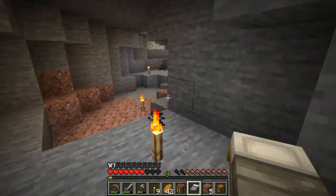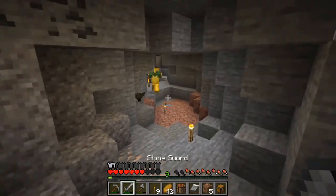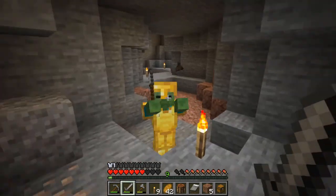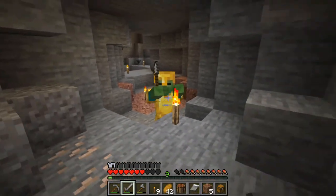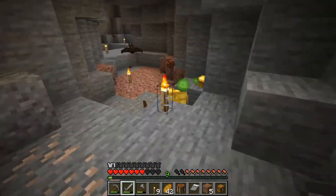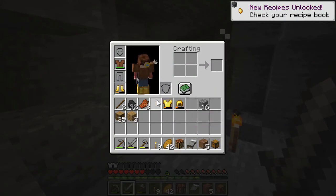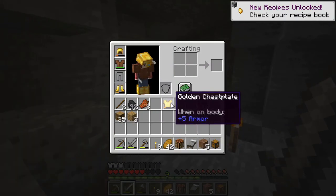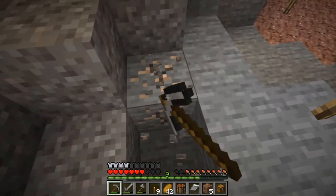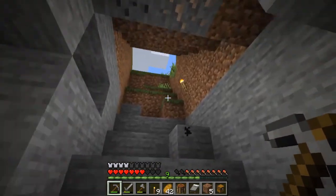After getting rid of the zombie and running away from the skeleton, this guy decides to pop out of nowhere — I did not see him at all when I was running away. At least he gave me some good armor; I mean, it's gold, but it's better than what I had. Now that it's safe, I'll get to mining and collect all this iron and coal.